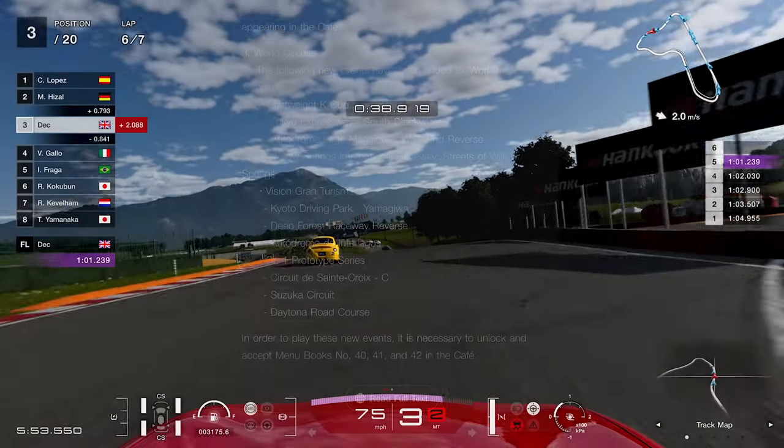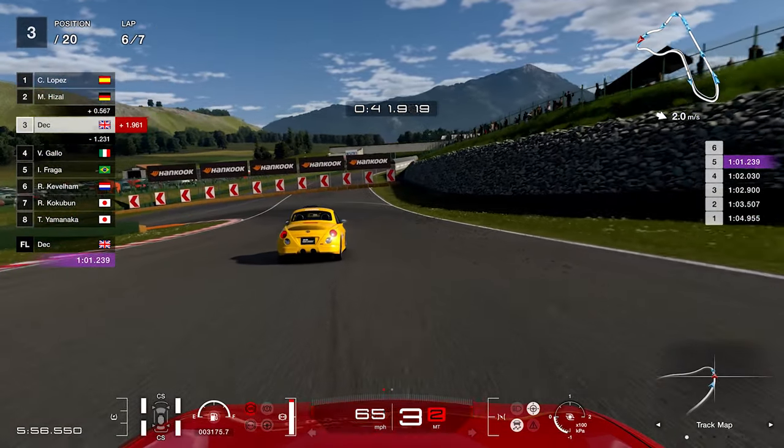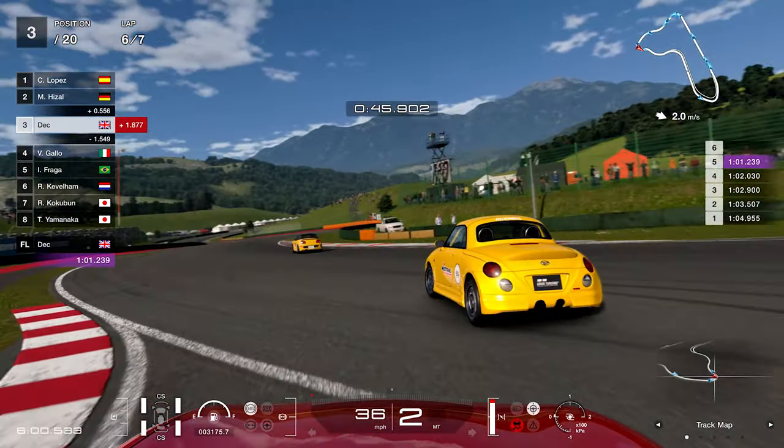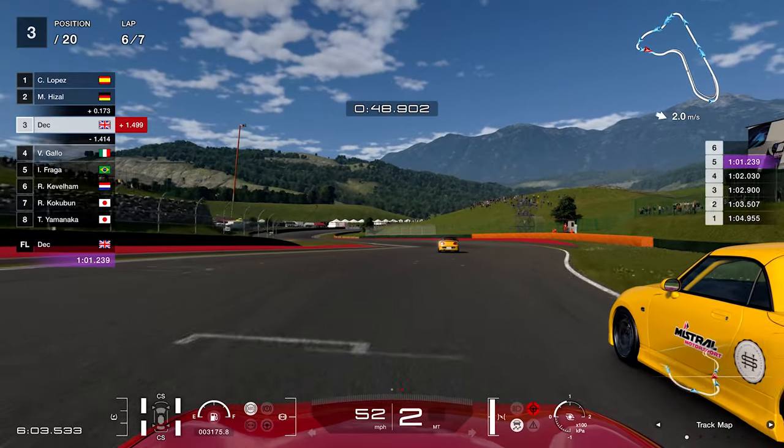World Circuits have got nine new events added to various locations — feel free to pause if you wish to read them. You'll need to accept the new menu books at the Café for these events to unlock. Online time trial has also been added to Sport Mode, as well as a display to show the distance of the penalty line for those that have been given one.